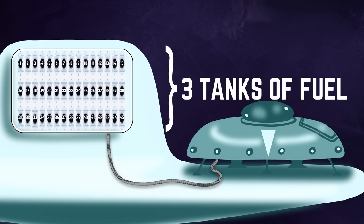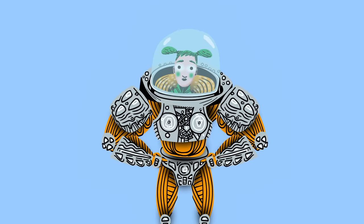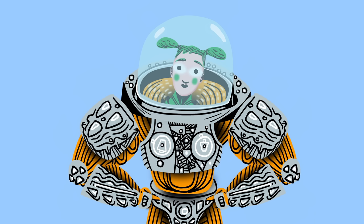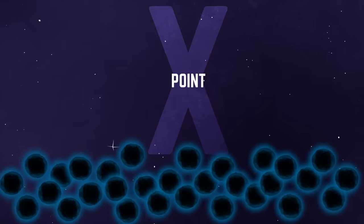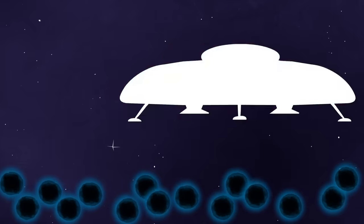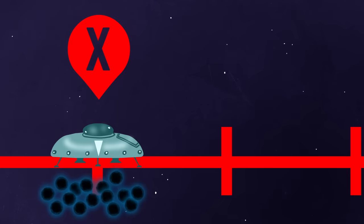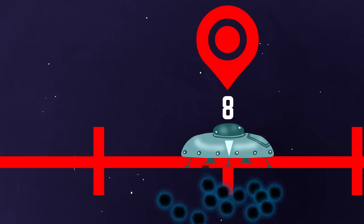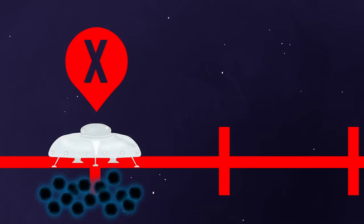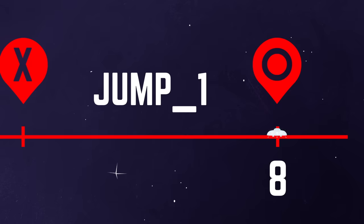There's an interesting pattern that can help. At the start, you have exactly 3 tanks worth of fuel. At 8 parsecs, you need exactly 1. Is there a point — which we can call point X — where you could have exactly 2? That would be useful, because then you could refuel there exactly twice, making full use of your storage capacity without any waste. Wherever point X is, you'll jump forward from it twice: once to deposit some fuel at the 8-parsec cache point, and a second time for good. So you'll jump the distance between X and 8 parsecs 3 times in all.